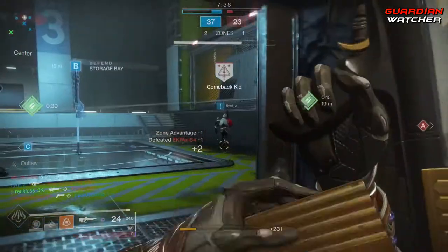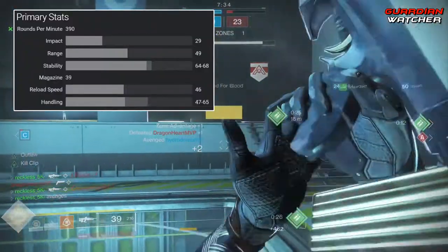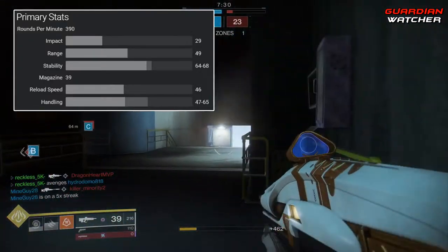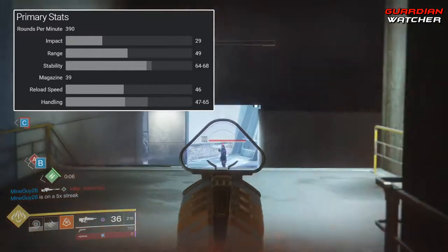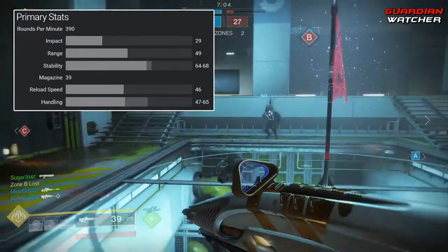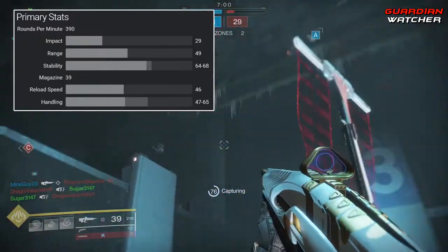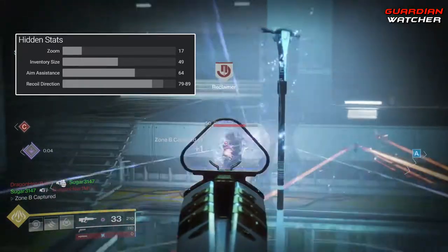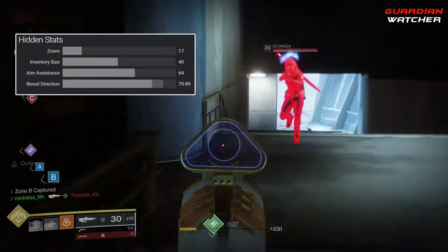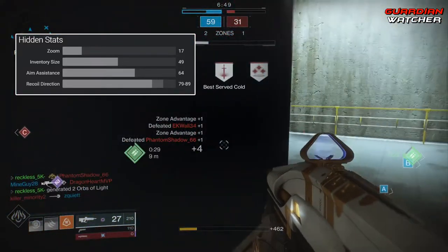Let's get into the stats. According to DestinyTracker.com, the Inaugural Address has a magazine of 39, an RPM of 390, an impact of 29, a range of 49, a stability of 64 through 68, a reload speed of 46, and a handling of 47 through 65. As for its hidden stats, it has a zoom of 17, an inventory size of 49, an aim assist of 64, and a recoil direction of 79 through 89.